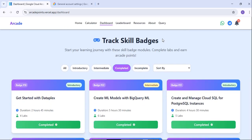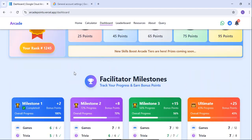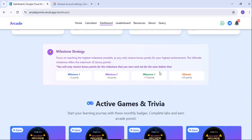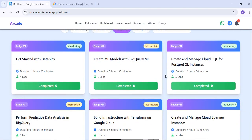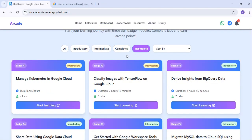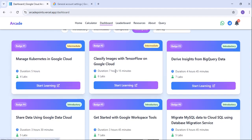Now, if you have completed all the Trivias and all the games, what about skill badges? Skill badges are what majorly matters here. Scroll down to see all the skill badges you have completed and which ones you haven't completed yet.